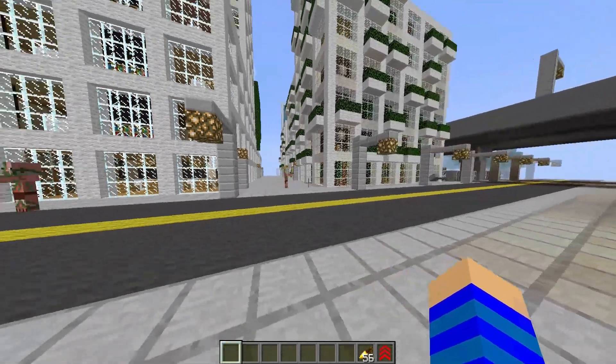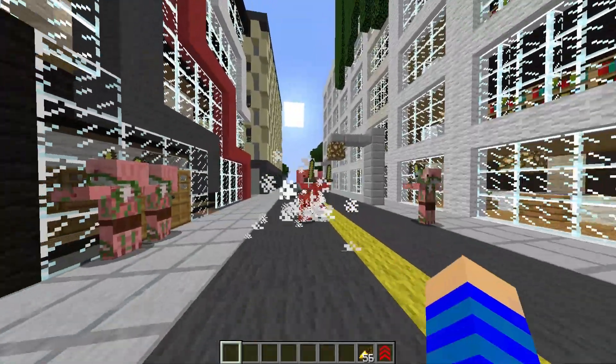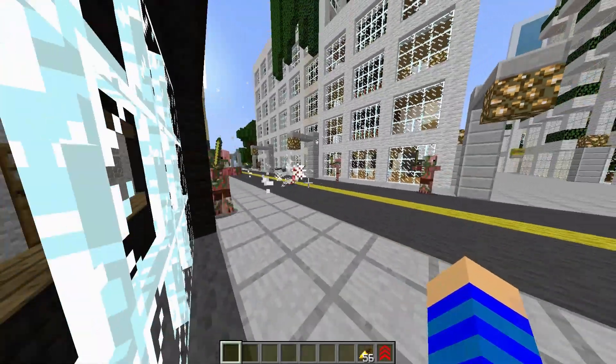In the first slot you can activate the hammer throw, and it will basically travel in the direction you look, track where you are, and return.